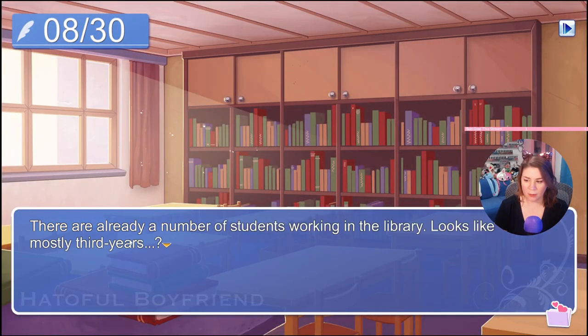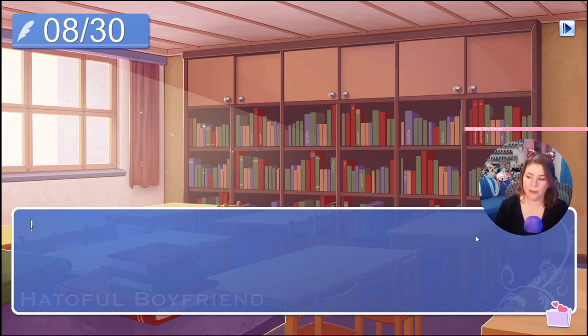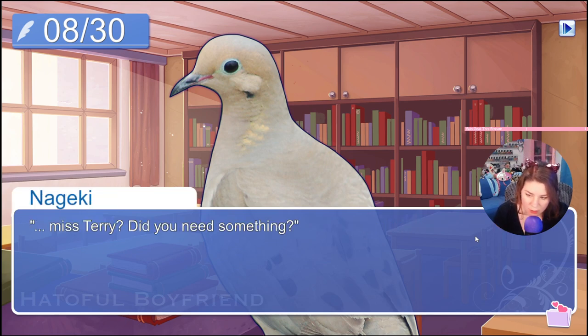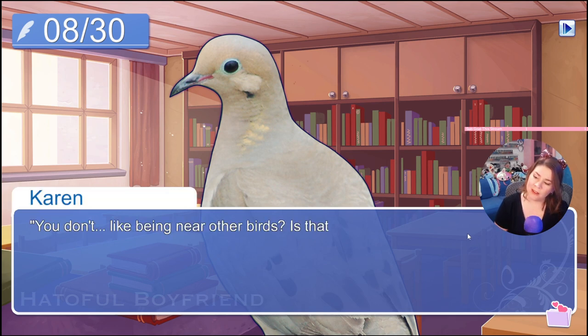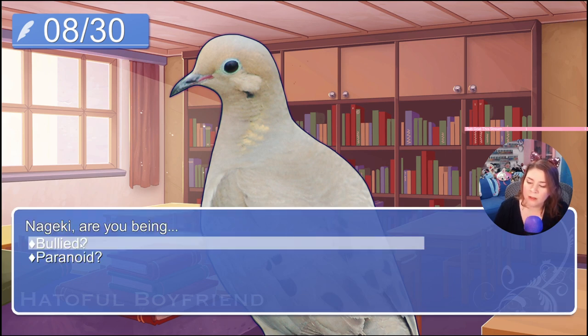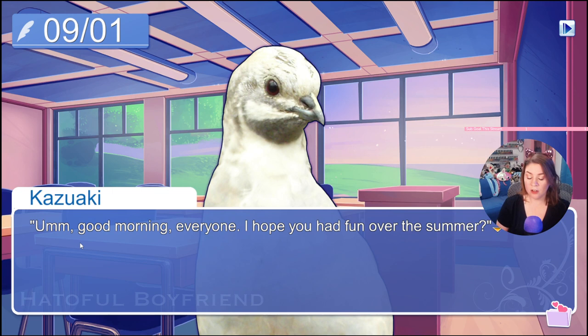There are already a number of students working in the library — looks like mostly third years. They probably all decided on their colleges and careers already. Will I be this frantic this time next year, I wonder? Nakaki's here too, leaning against a bookshelf in a far corner. 'Nakaki!' 'Miss Terry — do you need something?' 'Why are you over here? There's still plenty of seats open — you should sit down.' 'I don't mind standing.' 'You look like you mind. You don't like being near other birds, is that it?' He nods. 'They'll just ignore me anyway, whether or not I go near.' 'Nakaki, are you being... bullied? Are you being bullied?' He falls silent. 'If there's something wrong, I'd like to help.'